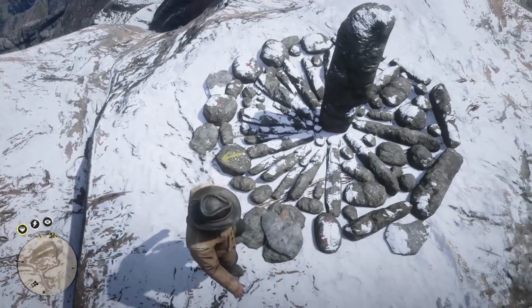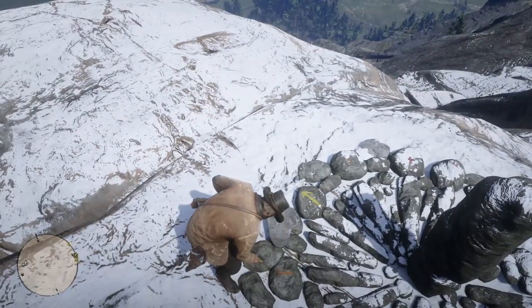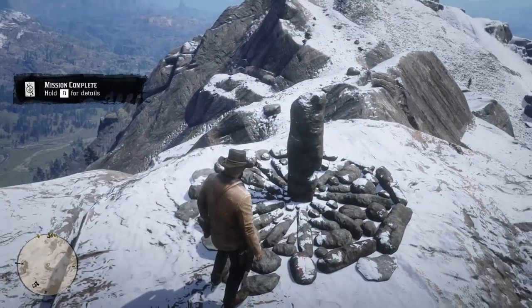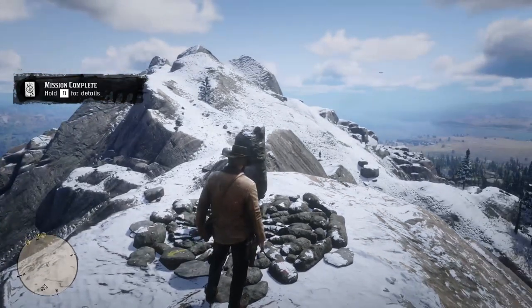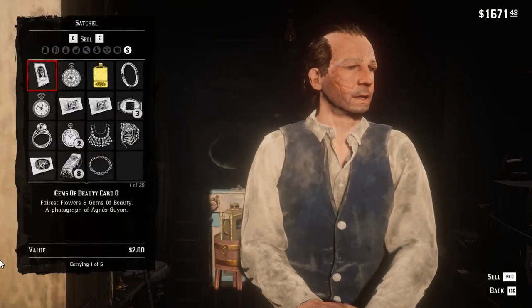Above the orange arrow you can notice a boulder that appears different in color from the surrounding rock structure. Interact with it and you will gain the sixth gold bar, worth $3000, plus $15 in cash. Now it's time to exchange the gold for cash — just go to any fence vendor and sell the gold bars.